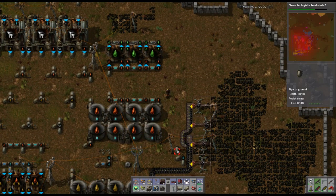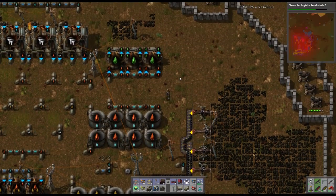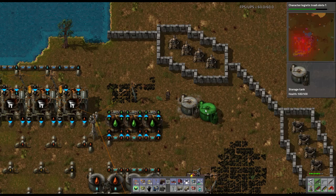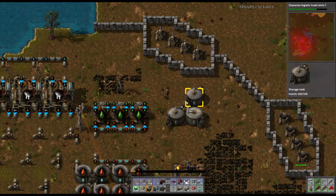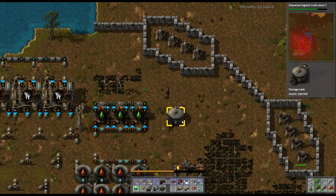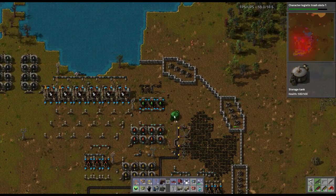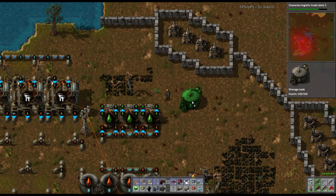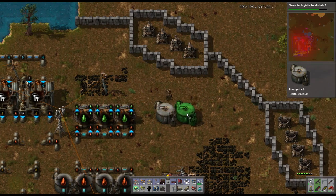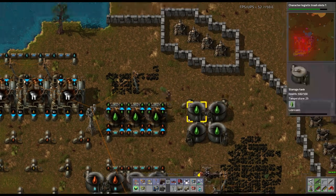I need to pipe-to-ground again, then turn. We're going to pipe-to-ground there, then turn and take care of routing. Let's hook these poles up again so we don't run out of coal. There we go — nobody's running through here anyway. We've got to get this lubricant line in so we can get those electric engines running. That's perfect. We're going to have to turn again because we cannot go over this obstacle — it says no to that.